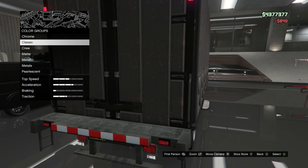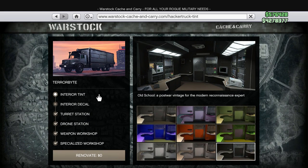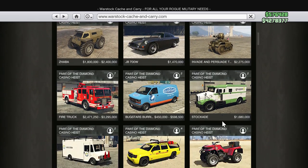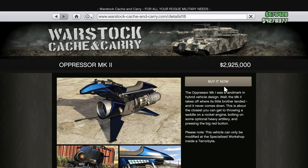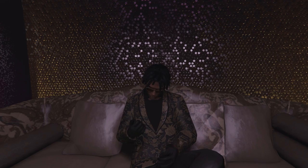Last but not least, once you have the nightclub you can buy the Terrorbyte, which is stored in the nightclub. Many players don't realize this, but to get the Oppressor Mk2 you need a Terrorbyte. So the chain is: own the nightclub, then the Terrorbyte, then the Oppressor Mk2 — if you want the rockets on it. You can buy, store, and upgrade the Terrorbyte in the nightclub, then proceed to buy the Oppressor Mk2.